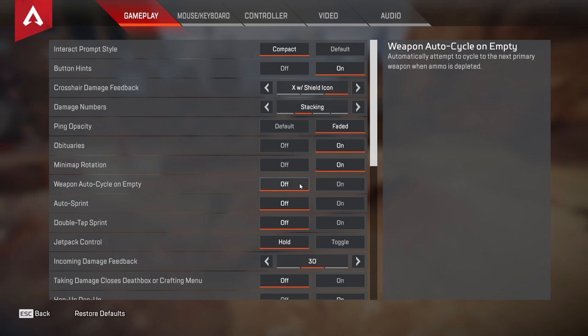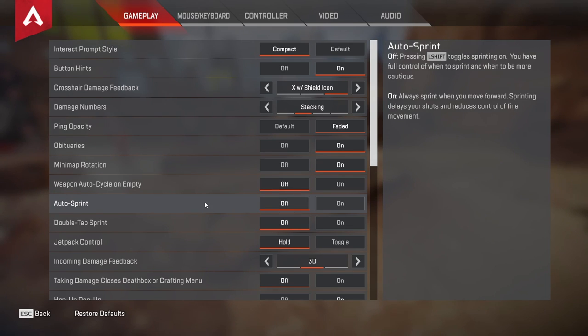Weapon auto cycle on empty — you want this off when you're trying to get a shield swap; you don't want to get shot and then not be able to get it. Auto sprint, I recommend off because when you're using a shotgun with auto sprint on, you'll begin sprinting and it's harder to hit your shot. For controllers though, I do have friends who use auto sprint, and if you're a controller player it's okay. I recommend auto sprint on — just don't move your stick all the way so you don't have to mash it and destroy your thumb.